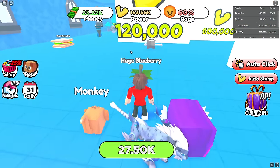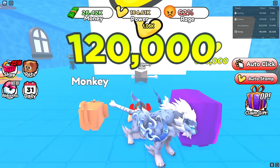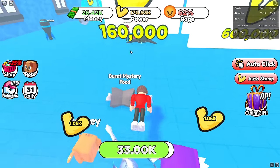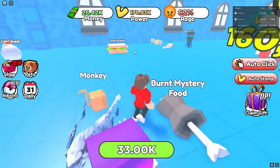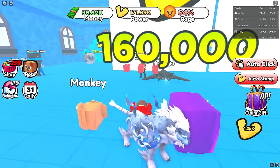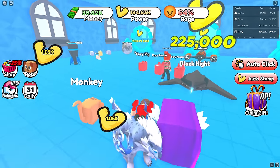I'll step on the huge blueberry — boom, first try! The next doors open at about 170k. Look at the burnt mystery — boom! This one has 33,000 power but I'm stomping it first try!